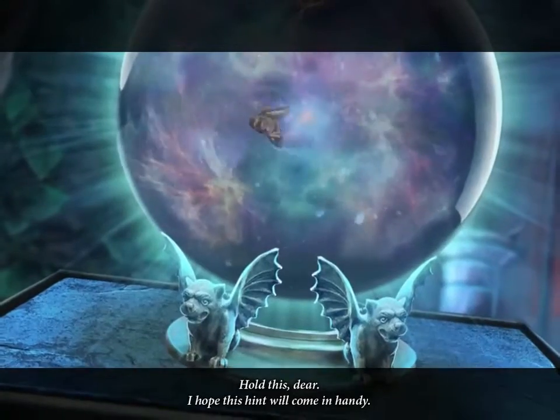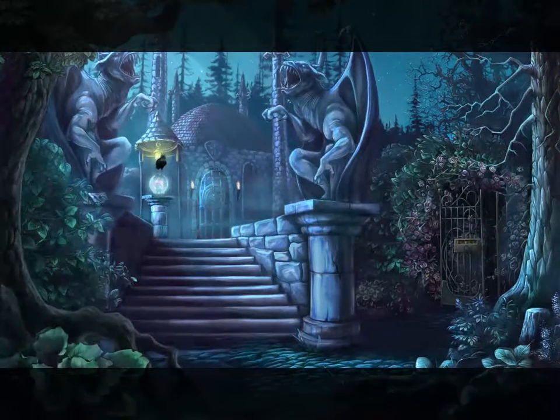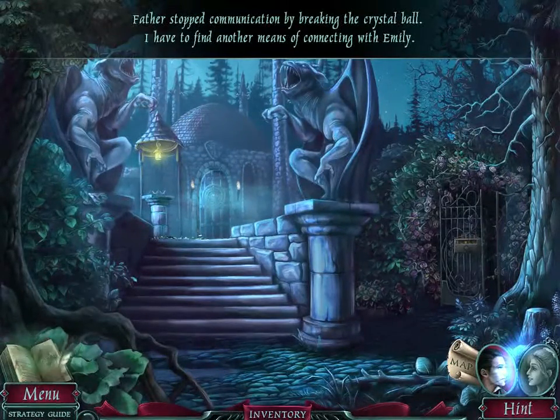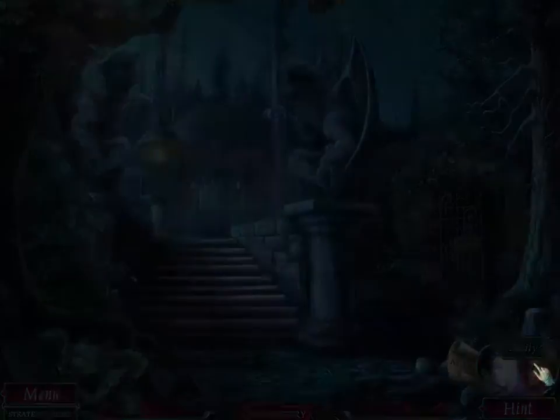'Hold this dear, I hope this hint will come in handy.' Oh, raven — you troll. Father stopped communication by breaking the crystal ball. I have to find another means of connecting with Emily. So that was his dad. 'It's good that I managed to give Emily the note before this ball broke. I have to find a new way to communicate with her. I think it's all my father's machinations — I have to hurry and find Emily before him.' Now it's time to head over to Emily.